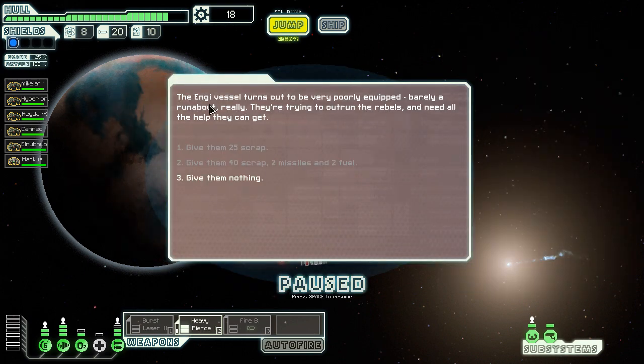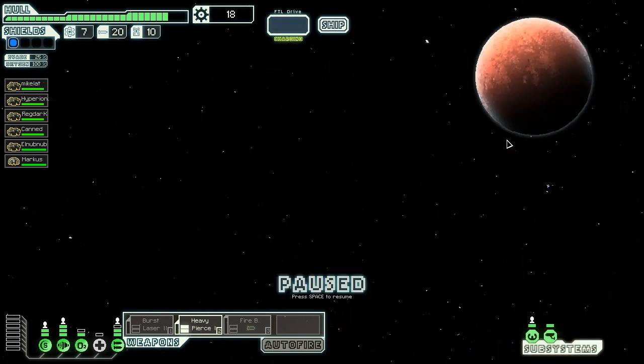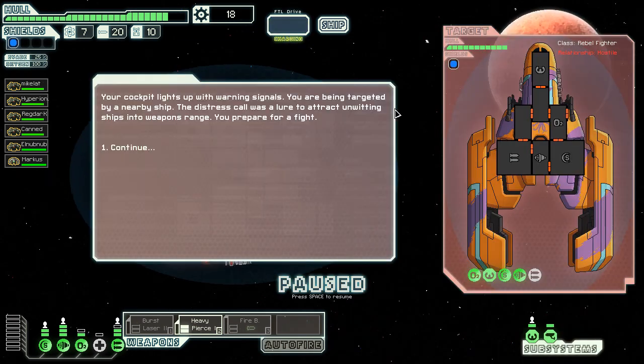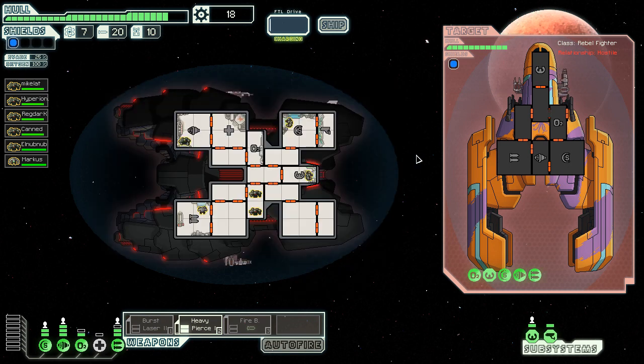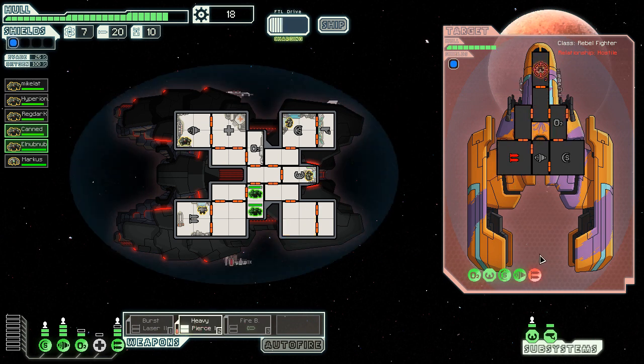My strategy is always taking out weapons. There's a rebel ship but they're poorly equipped and I don't have anything to give them. I'm going to go down the right side. A distress call was a trap — luring unsuspecting ships, but he's not really outfitted well so I'm not too concerned. I took out his weapons pretty much immediately. I'm sad I don't have a teleporter — that's the whole point of why I'm here.